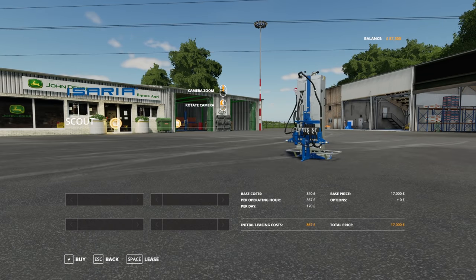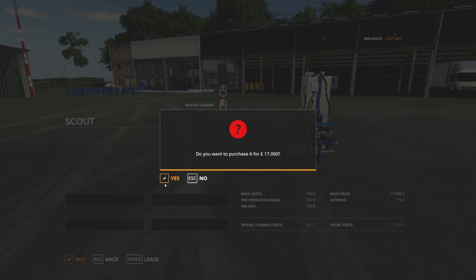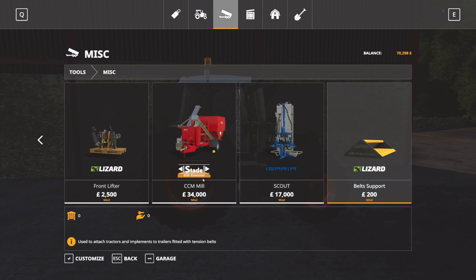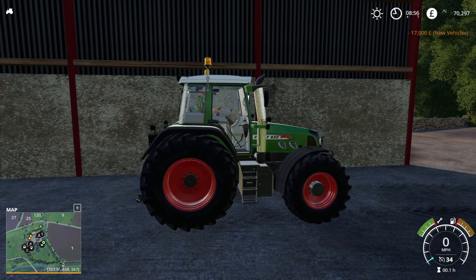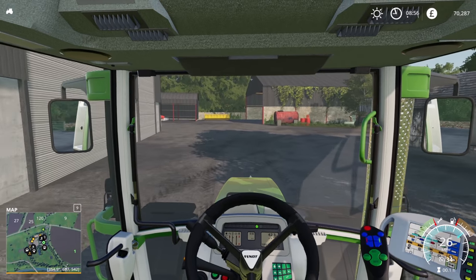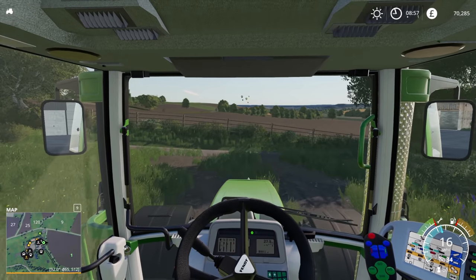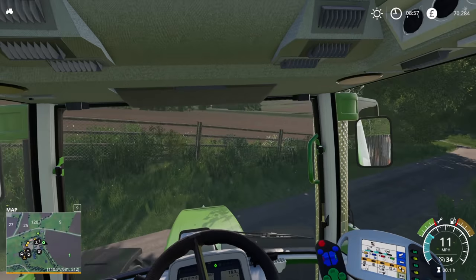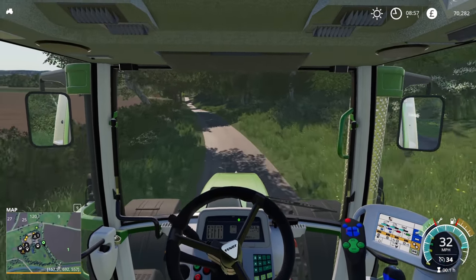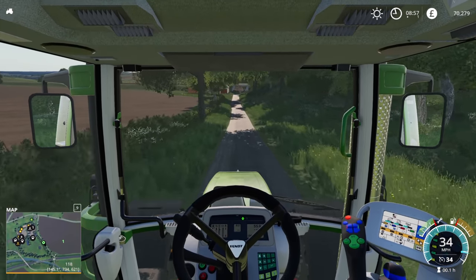We could actually fit the precision farming equipment to this tractor. It doesn't look too big to be doing it. I think we could give it a go. So if we just go into here - it's not cheap, it is £17,000. But when we're doing this sort of thing, we have to buy it really. We could lease it, but I think because we're going to be analysing quite a few fields it would make sense just to buy it. We'll go past the entrance to that track, at least I think it's the entrance to the farm track.